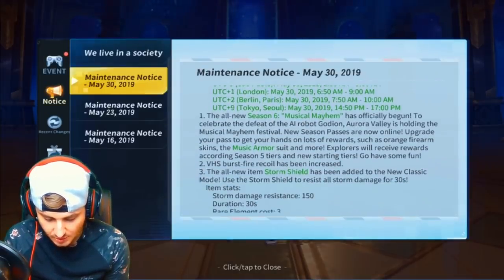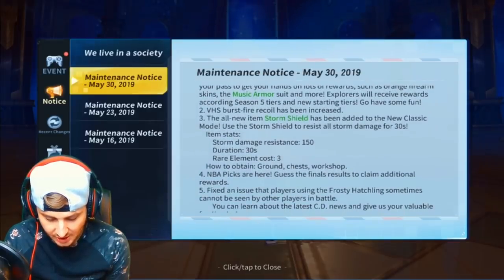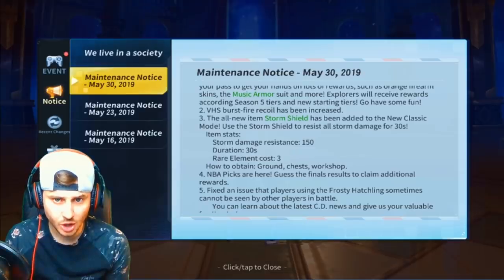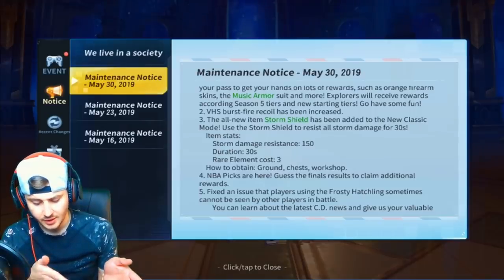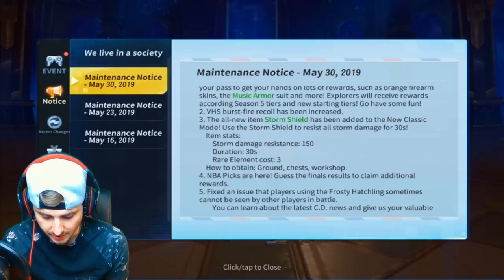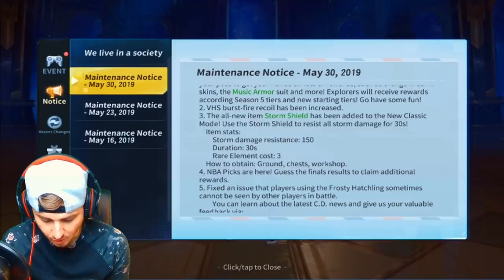May 30th, season six Musical Mayhem is officially begun — you get a music suit armor. The VHS burst fire recoil has been increased. So it looks like the VHS, when you actually shoot it, the crosshair goes up even more. That's a bit weird that they've done that, it didn't really need to be changed. The all-new item the Storm Shield has been added to classic mode — use the Storm Shield to resist all storm damage for 30 seconds.